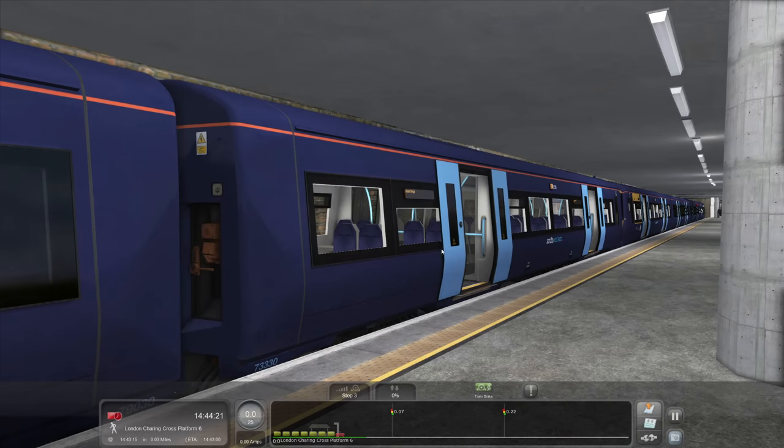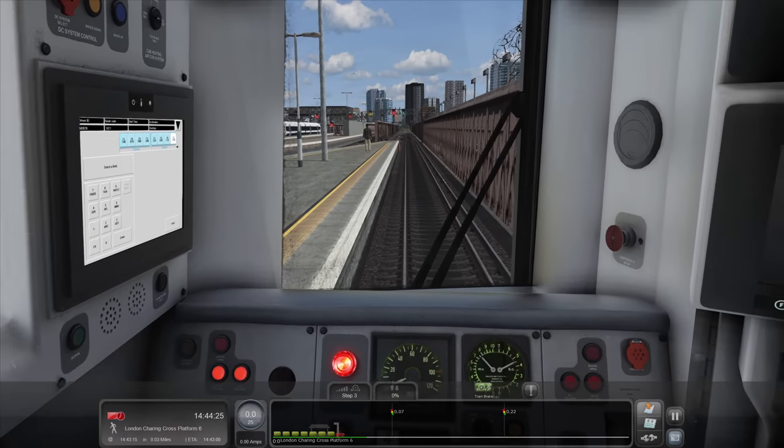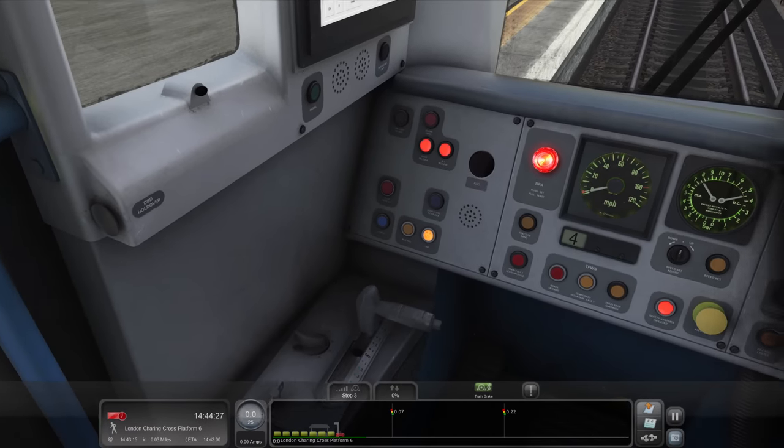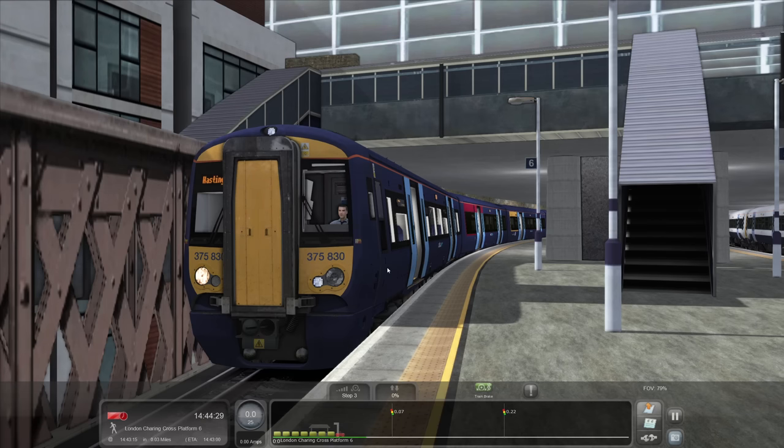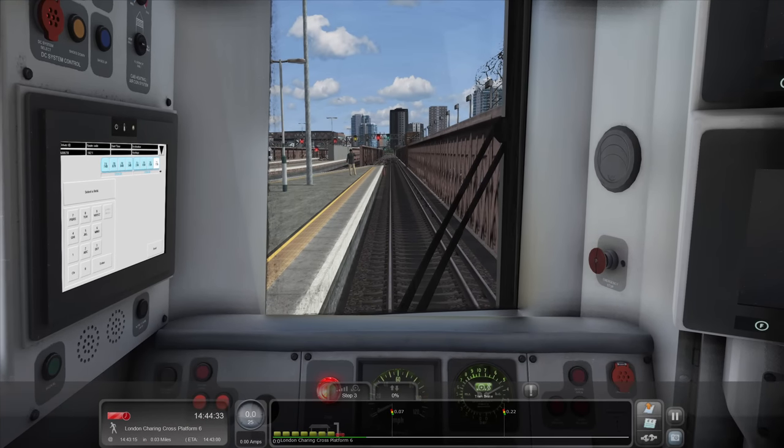It's a bug and I've been given a patch to sort it out and I forgot to download that patch. All the driving carriages on all the ElectroStars that I have do not have glass in the windows. Some terrible youth came and smashed all the glass! But this is available via the Steam Workshop. There is a link in the description where you can get that.